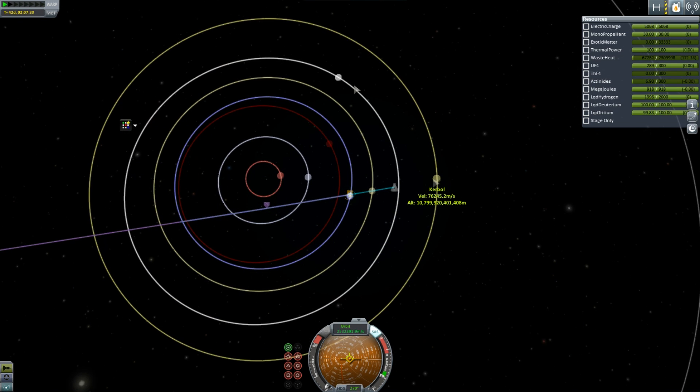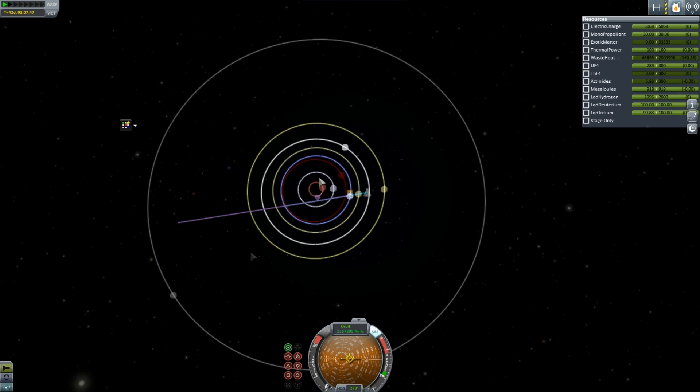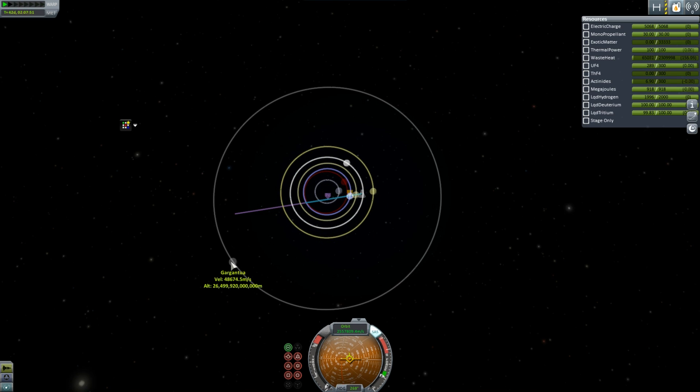We've got Kerbal over here, we've got Osiris, Abaddon, Oblock — which we're heading towards — Nym, Polaris, and Erevate. And out here we have Gargantua. Yes, Gargantua is freaking awesome.